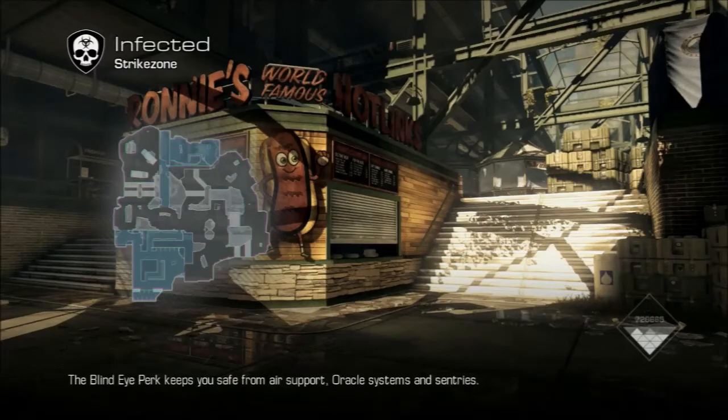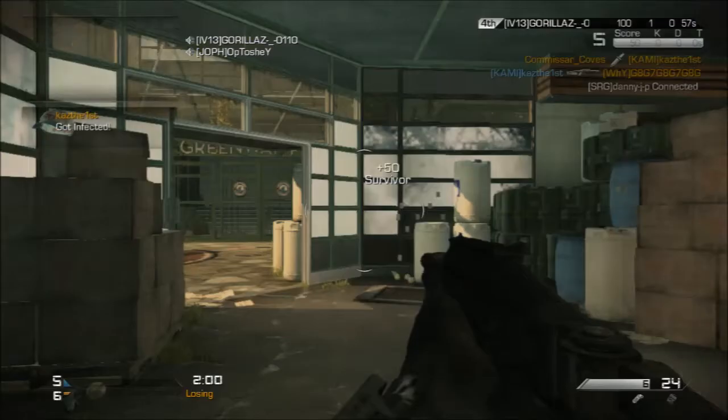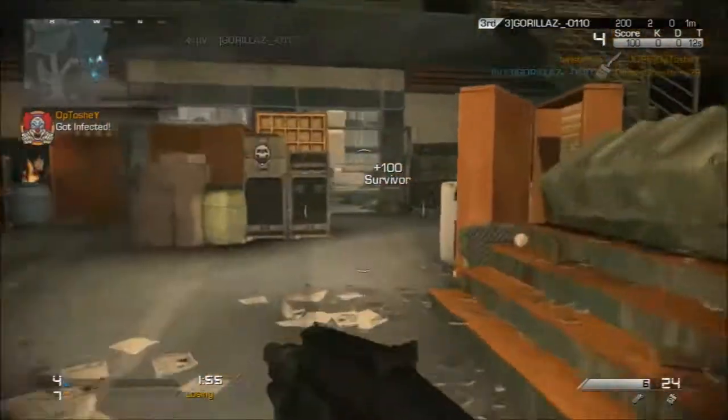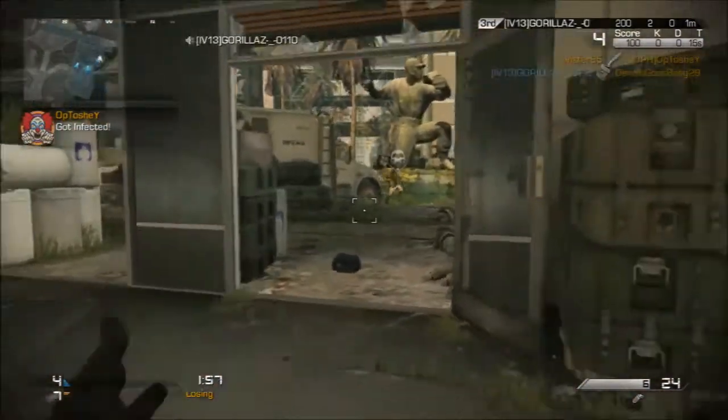What is up guys, welcome back to another episode of Danny's Call of Duty Party Game. Today I'm going to be playing Infected on Call of Duty Ghosts, and it's quite different to Modern Warfare 3. I'll show you as I play what kind of things there are and what you have to do. Honestly, in my opinion, I don't think it was a really good thing that they put it in — I think they thought it done really well in Modern Warfare 3 so let's just put it into Ghosts.